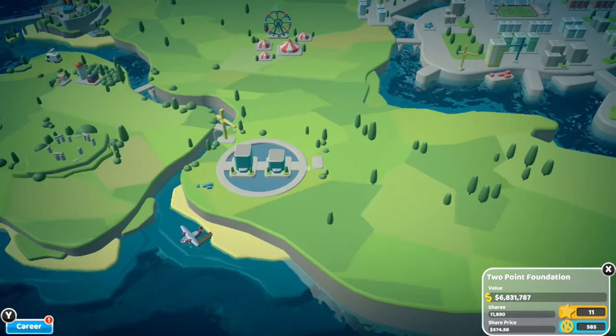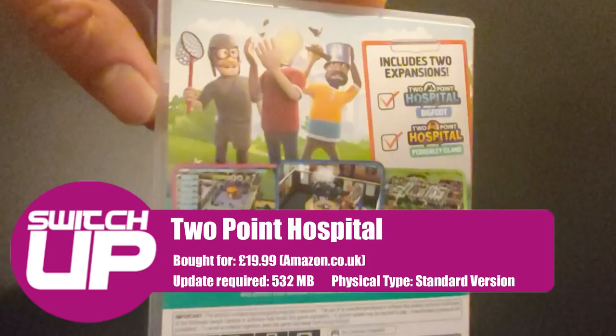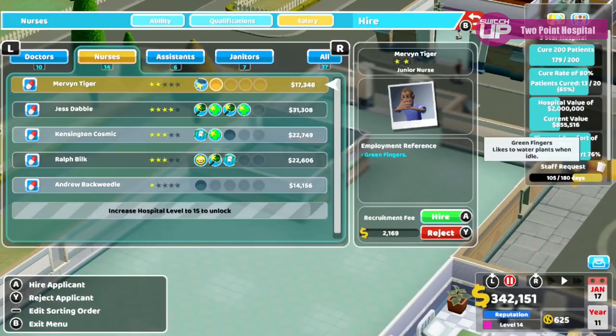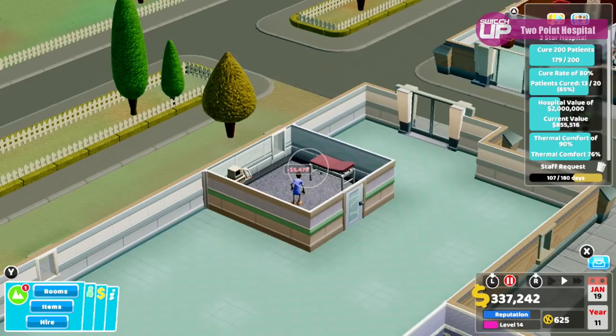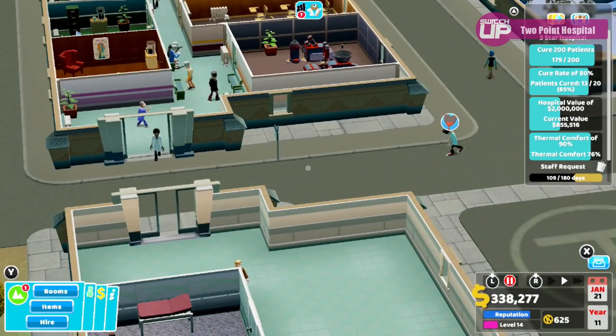The first game is Two Point Hospital. I had this digitally at about 2 or 3 gigs, but I picked up the physical version and deleted the digital one. There is an update available on the physical cart that comes to 532 megabytes. The game originally didn't have a sandbox mode — just mission-based — but this update adds exactly that. The cartridge also comes with two expansions included: Bigfoot and Pebbley Island.